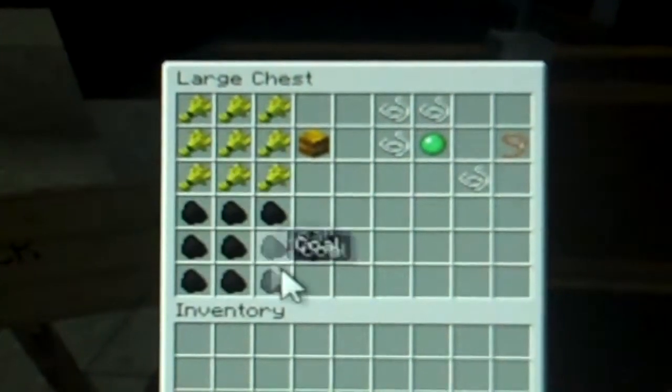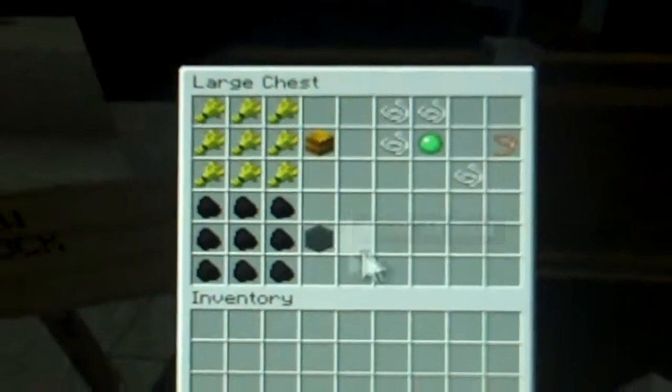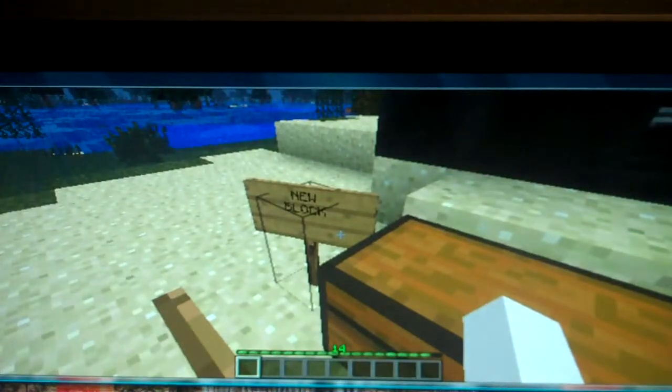And here we have the coal block recipe. It's the new block in the game, which is amazing for once. That's why it says new block there.